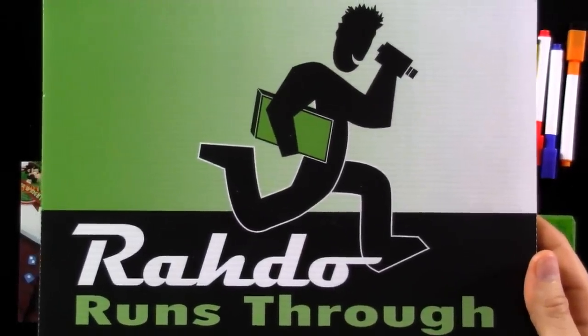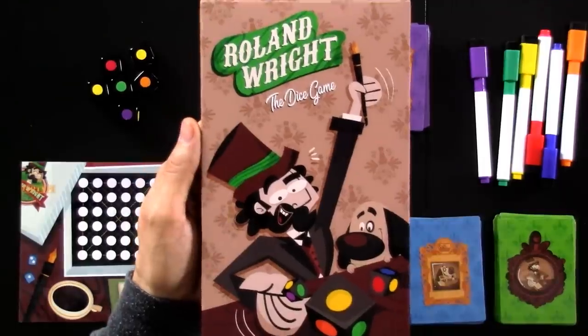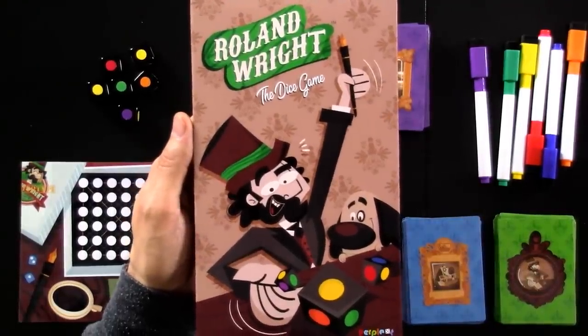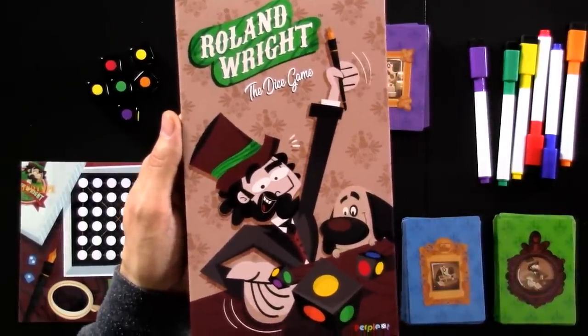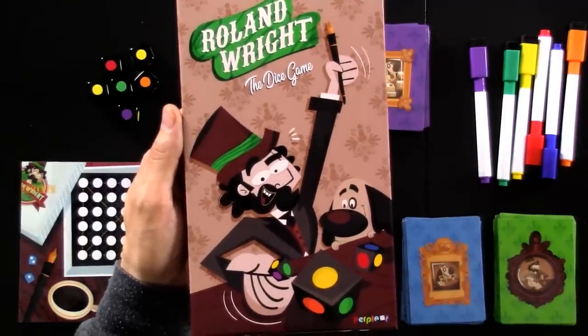Hey everybody. Today Rado runs down a prototype of Roll and Write the Dice Game, which is a roll and write dice game where two to five players are game designers trying to design the best roll and write game that they can.